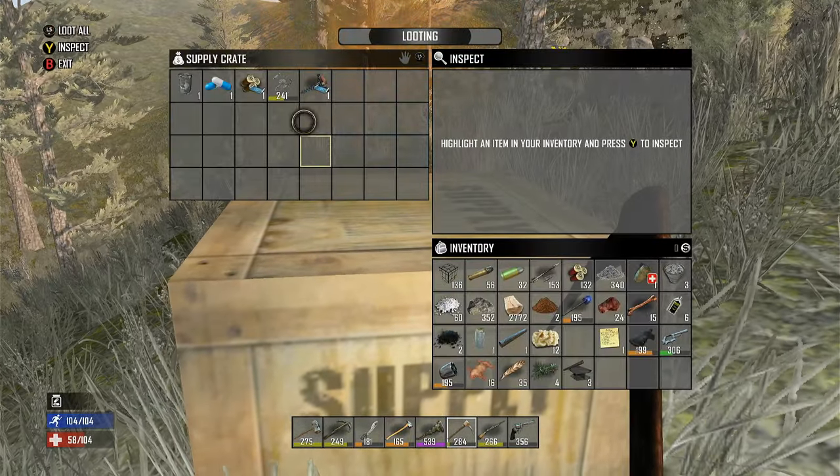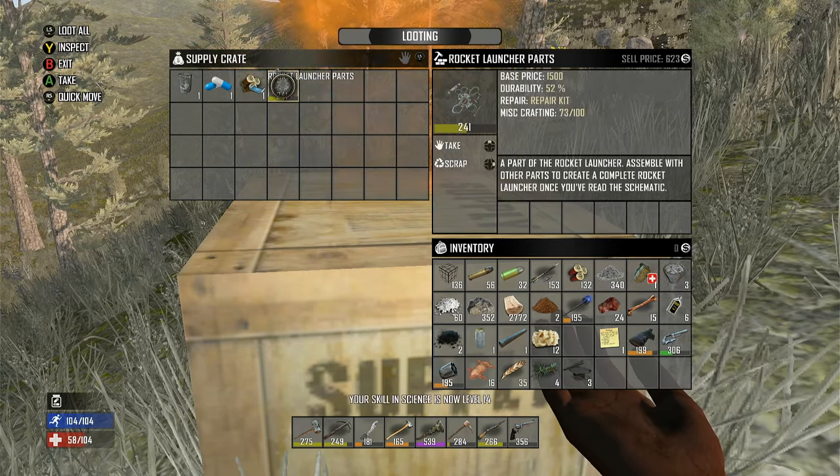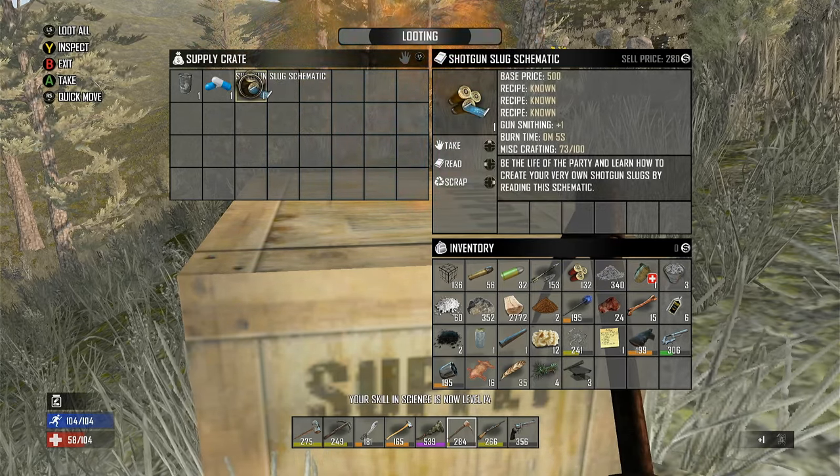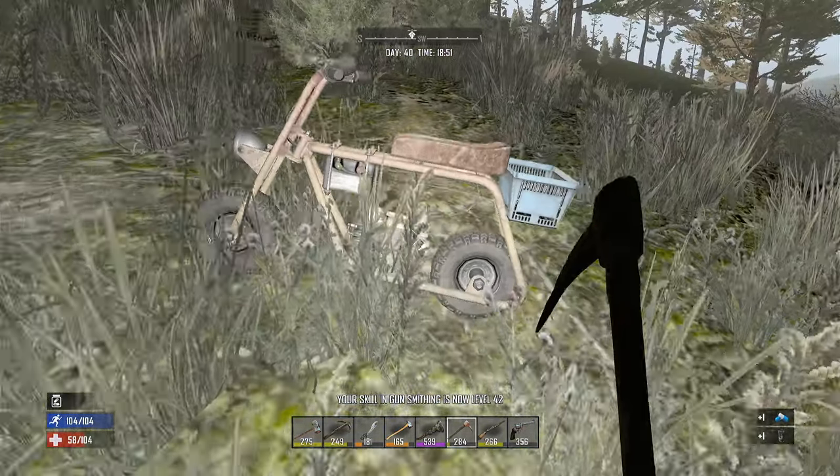Give me something good, I've earned it. Augur schematic, which we know. Rocket launcher parts - we already have that. Shotgun slug. Antibiotics and the beaker. Okay, well thank you. Works.